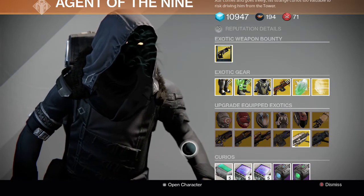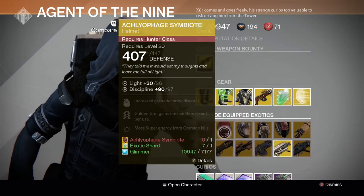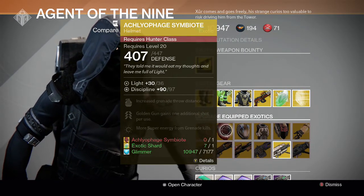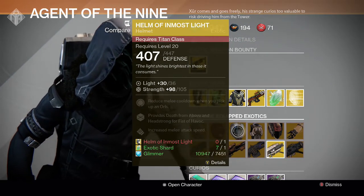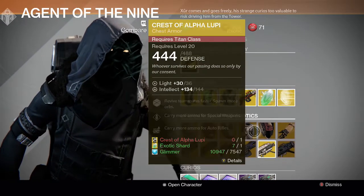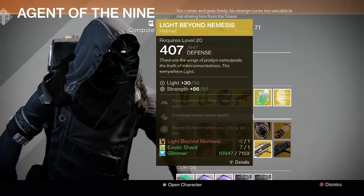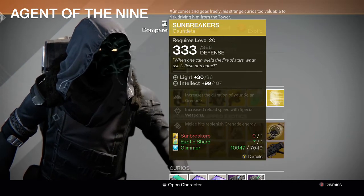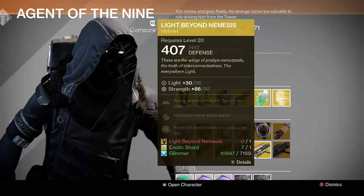For the upgrade exotics, he has Knucklehead Radar and the Symbiote for the Hunter — Symbiote is probably the better choice, but he sold a higher stat Symbiote last week so most of you probably grabbed that. For Titans, we have the Helm of Inmost Light and the Crest of Alpha Lupi — both are just okay, so that's up to you. Then there's Light Beyond Nemesis and Sunbreakers for the Warlock.